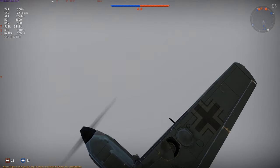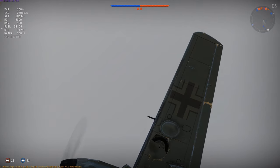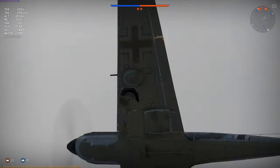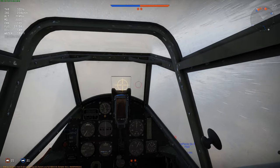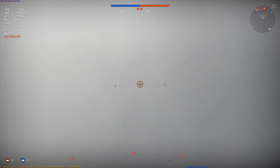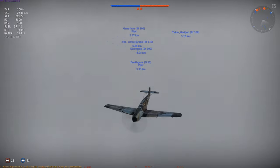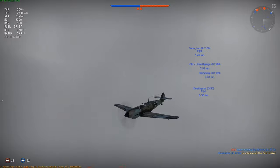One quick thing to know about the 109s: it has something called leading edge slats. As you pull up your nose, you can see that wing flutter back and forth — that's the leading edge slat. It makes the wing area bigger so the plane has more lift, allowing you to fly at lower speeds. The designer was a pretty nifty guy. I believe the leading edge slat was designed on another plane — I can't remember which country — but the 109s have it, and a few other planes in game have it as well.